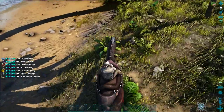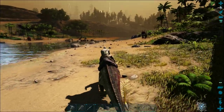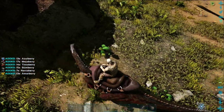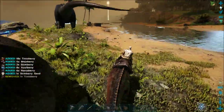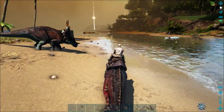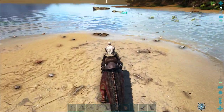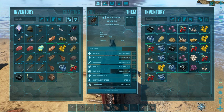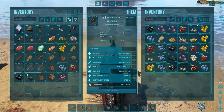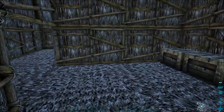The parasaur is really good at gathering its own food — mejoberries — and most of your herbivores can be tamed with mejoberries quite easily, up until the point where you start farming carrots and potatoes, which in-game are called rock carrots and savoroot. So yeah, parasaur is a really good thing to start with for berry collection. And very importantly — keep your berry seeds for later.